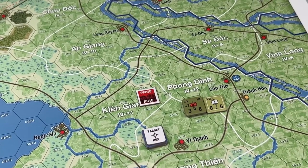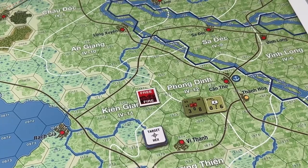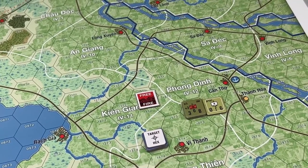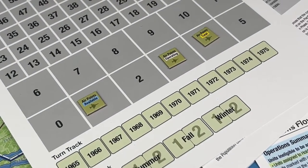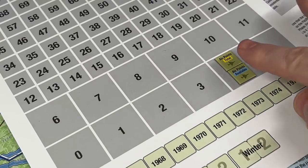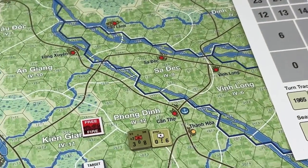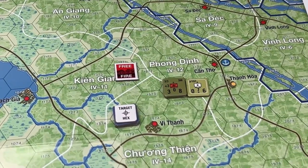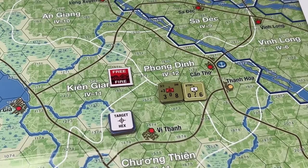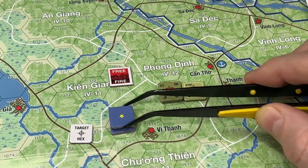Remember: free fire zones — all artillery, naval, and air support function at reduced effectiveness unless the hex it is being used against is in a region declared a free fire zone. Each support point only contributes half a point of strength. So I want to give the allies four air points — we're going to have four available because I want to try interdiction. I don't have the rest of the stuff out because this is going to be something really basic to help people see how this game plays.